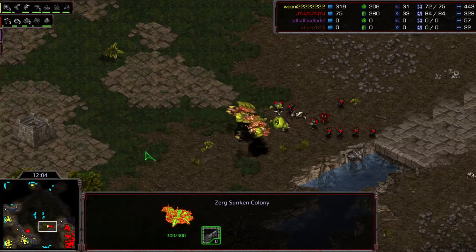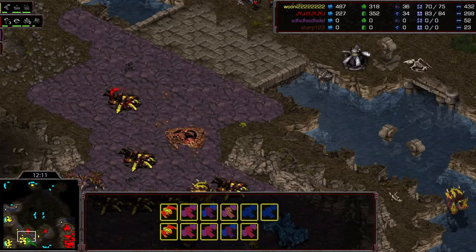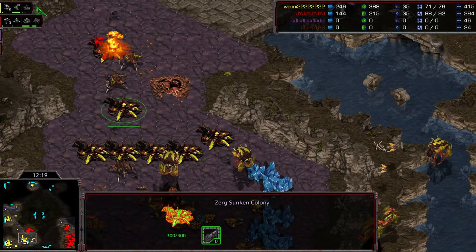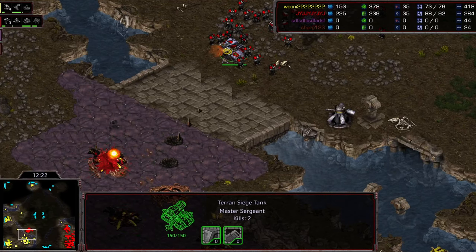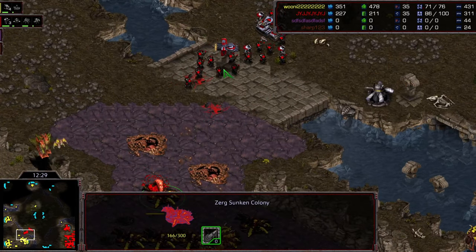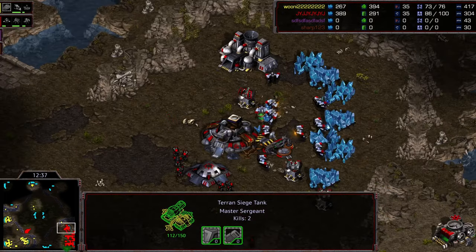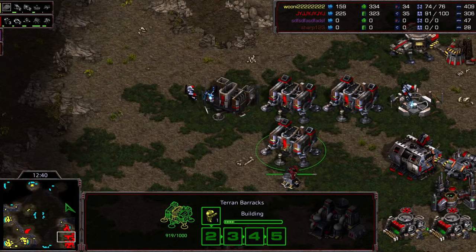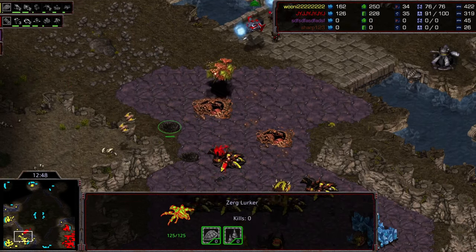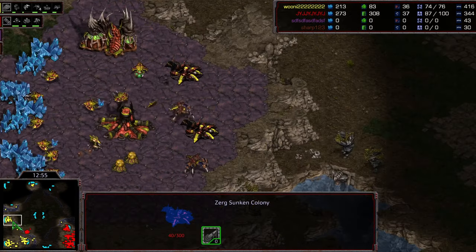With just one tank shelling the sunkens, it takes super long to break through - you really need two or three tanks for the sunkens to die fast. The hive is almost complete. Lurkers are being sent to the front - they can actually hit the tank so JYJ has to pull the trigger. The sunken colonies continue getting shelled. More marines and medics are moving forward but JYJ is racing against time. More lurkers being made and another valkyrie gets picked off - this is looking really scary.